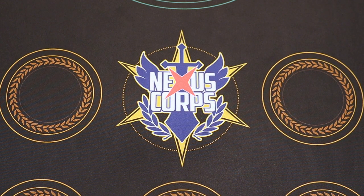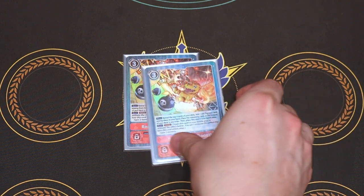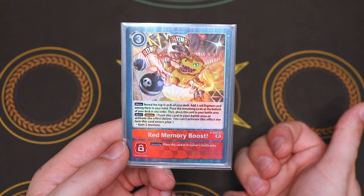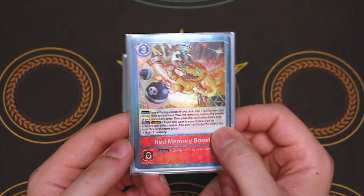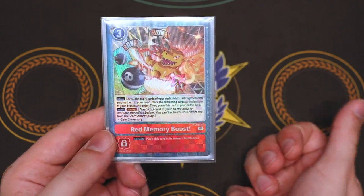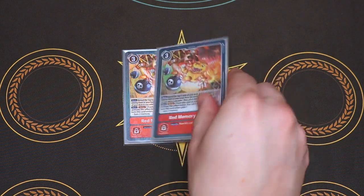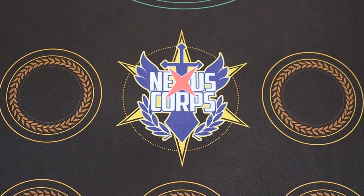Next up for options, we're running two Red Memory Boosts. When you play it, its main effect is: look at the top four cards of your deck, search for a red Digimon and add it to your hand, the rest go to the bottom. Then it has a delayed effect — on a future turn, you can trash this card and gain two memory. So after the turn you use this, you can have two memory ready to go for a future play. This is helpful if I'm searching for a rookie or an ultimate, and I'll know that in a future turn I can trash it and gain some memory for a kill turn.